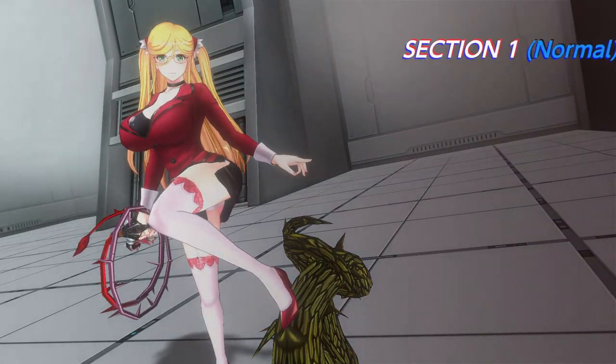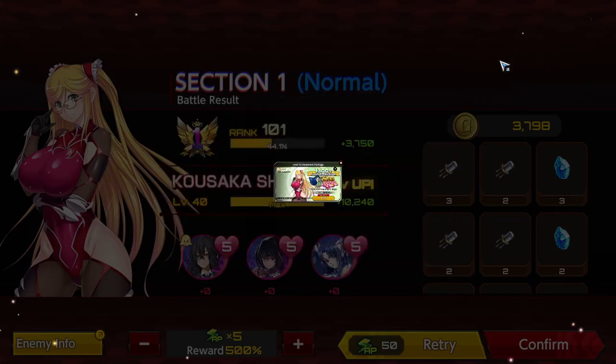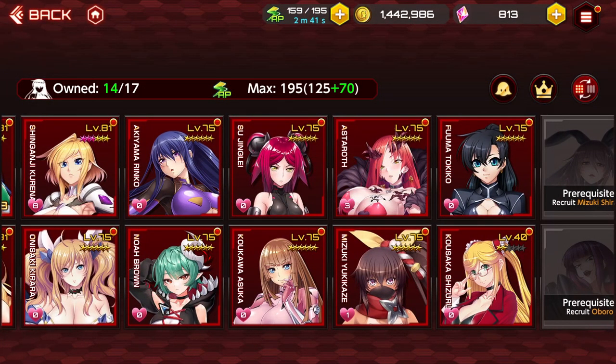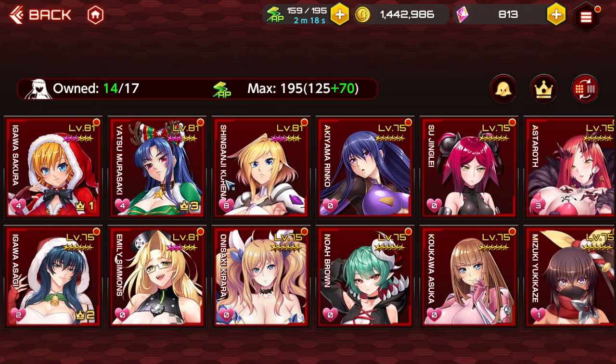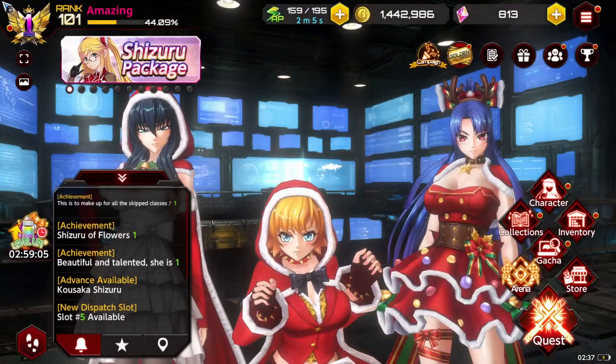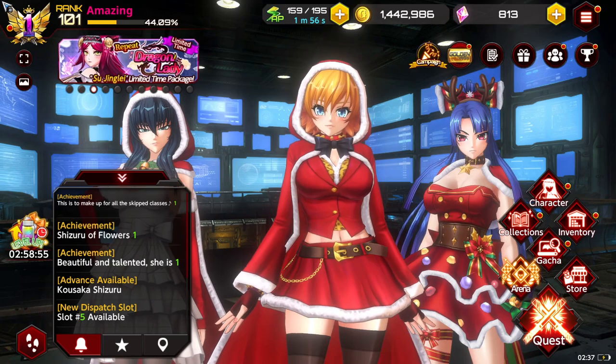That's going to be it for the video. I just wanted to go over Shizuru's kit and give my first impressions. She is easily one of the best characters in the game right now — the best of the four recent characters including Noah Brown, Tokiko, and Astroth. She probably falls just short of Murasaki and Emily Simmons, but we'll have to see after more testing. Let me know what you think in the comments, don't forget to like, comment, subscribe, and I'll see you in the next one.